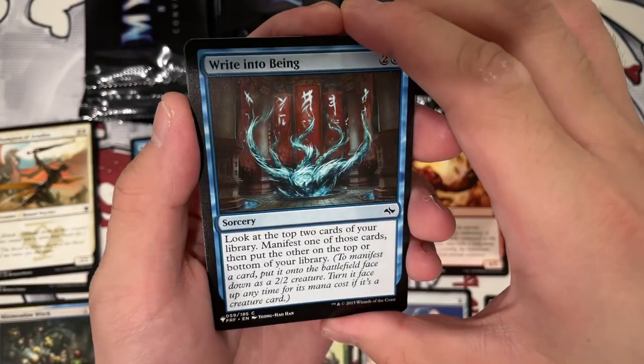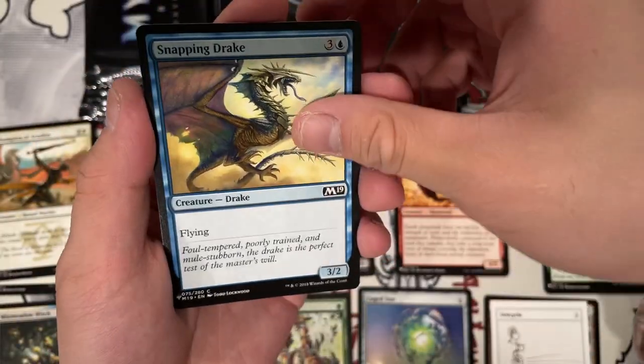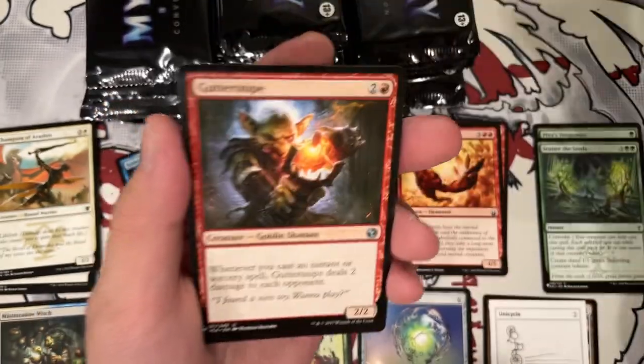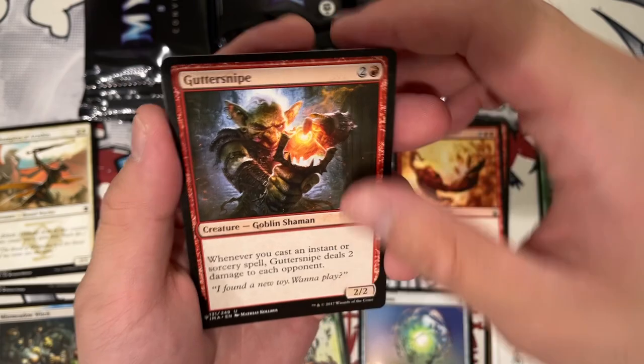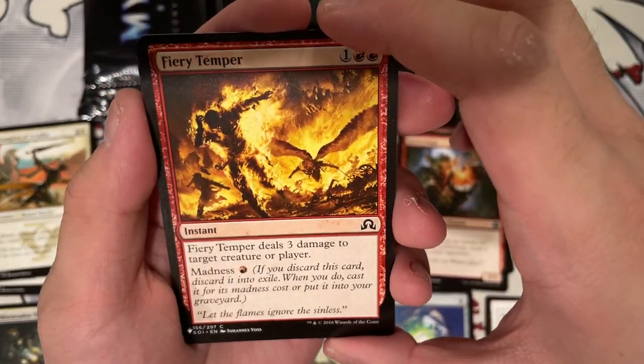We have one less pack than we were supposed to because I opened it already, which is annoying. Ghoulcaller's Accomplice. A Cursed Spirit. Gutter Snipe — always a fun card. Fiery Temper. He's almost dabbing.